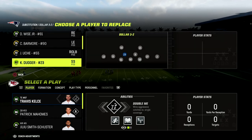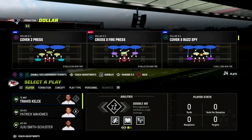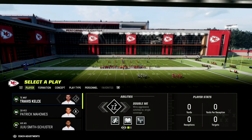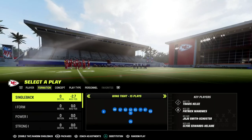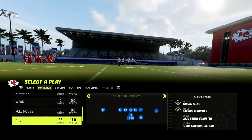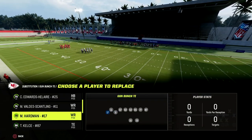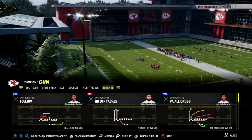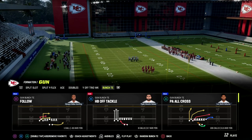If you want to check out my entire Bunch Tied In Offensive Ebook — we're going to be talking about Bunch Tied In today — make sure that you're in our Patreon. The Patreon membership includes access to all of our Madden 23 Offensive and Defensive Ebooks, as well as all of the updates to those Ebooks and any new Ebooks that we release while your membership is active. So if you want to become a Patreon member today, it's only $10. You'll get our Bunch Tied In Offensive Ebook in that as well as all of our other ones.